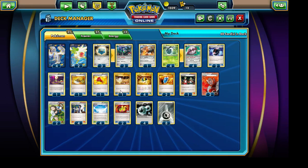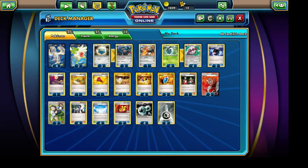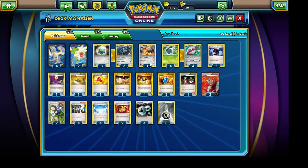We're running a total of 2 copies of Shaymin EX, which has the Set Up ability. This is just for us to get the Pokemon that we need and really get our strategy going — 2 Shaymin EXs serve as pretty good draw support Pokemon. The very last Pokemon we'll be running is Heatran with the Steel Drop and Steam Blast attacks. It's a nice alternative attacker — 130 HP — Steam Blast can hit for up to 130 damage and Steel Drop can hit for up to 80 damage for a total of 3 energy attachments.